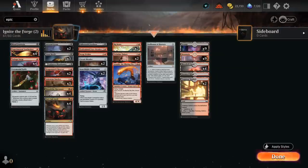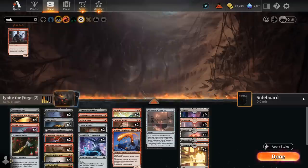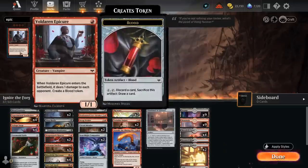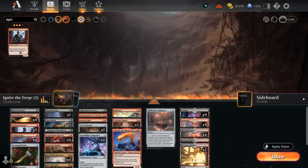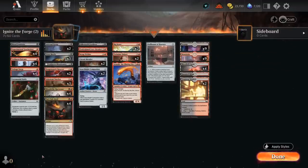We want an additional one-drop: Voldarin Epicure, a one-mana 1/1 Vampire. When it enters, it deals one damage to each opponent and creates a Blood token. That additional Blood token synergizes with additional copies of Blood Tithe Harvester, letting us potentially take out larger creatures. We go up to four copies of the Epicure.